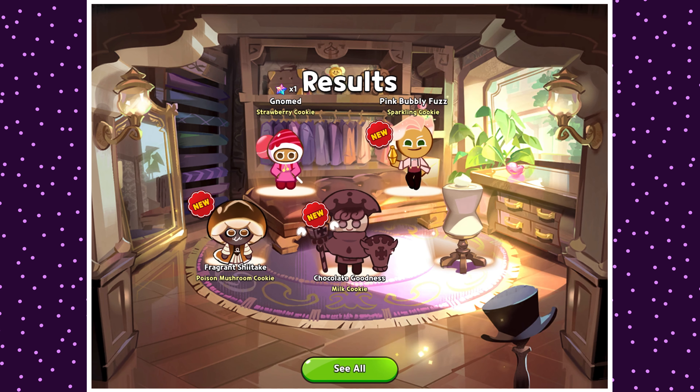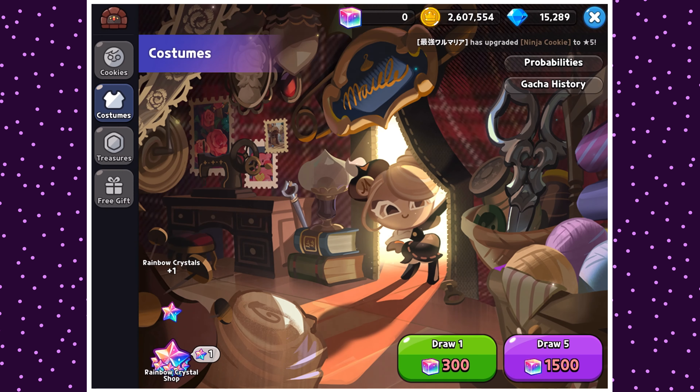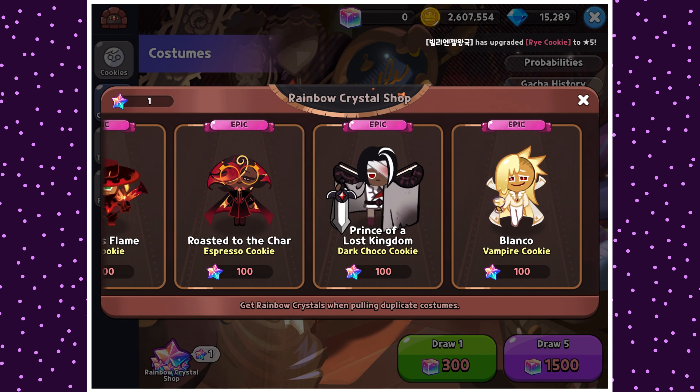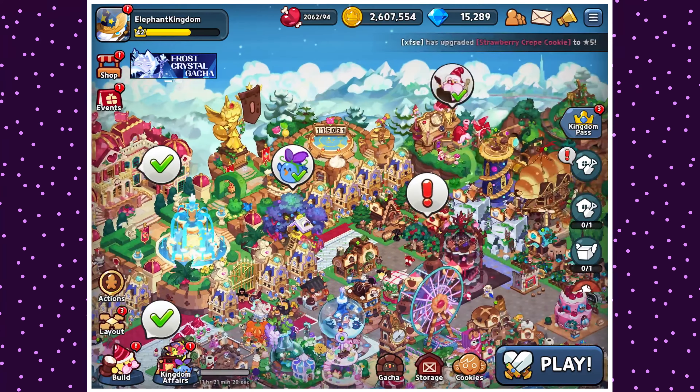The pink bubbly fuzz Sparkling Cookie does look pretty cool. Fragment Shiitake Poison Mushroom Cookie - pretty good. Chocolate Goodness Milk - okay, these are pretty cool skins. All very basic. Hot Bake Yams - pretty awesome too. Basic skins, but still look pretty cool. You need a hundred duplicates to get one of these skins. These skins are good and all, but that's a lot. Still, that was pretty exciting - a nice start.